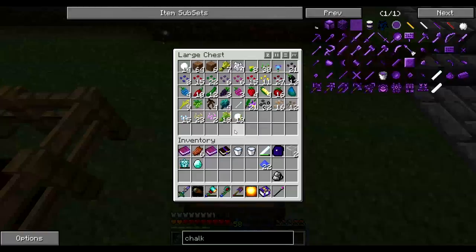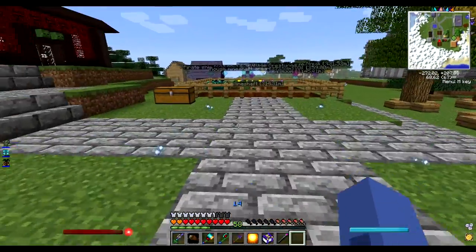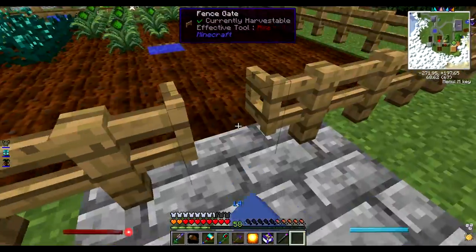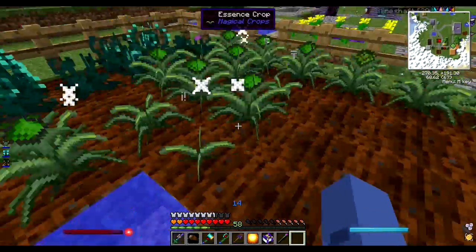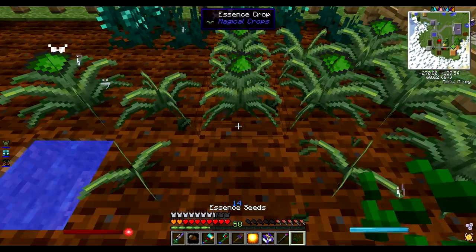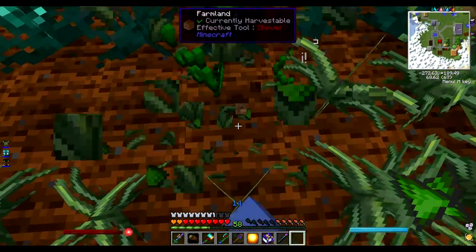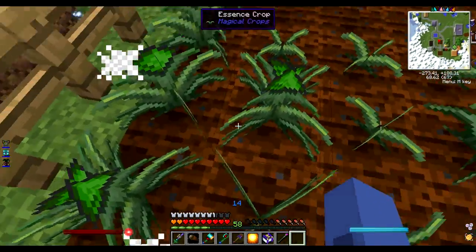I've got this chest full of random seeds and food and crap. I really need to sort the farms out. This is my magical crops farm. It's not very amazing at the moment, but basically you can make pretty much any ore in the game with these magical crops.